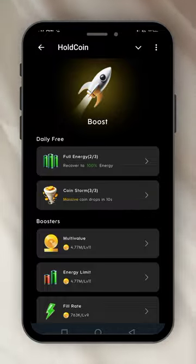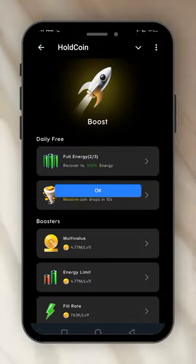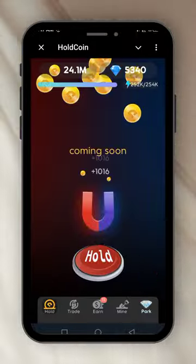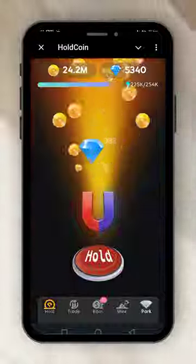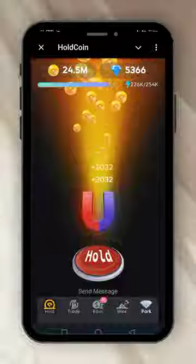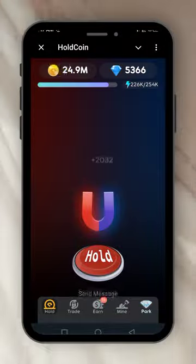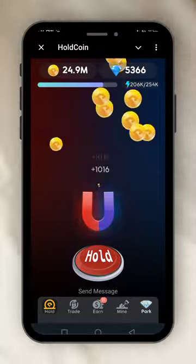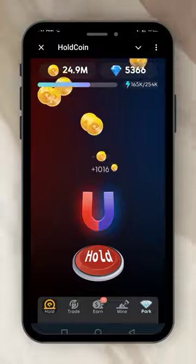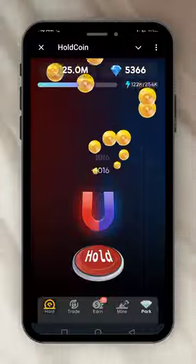I'll also claim one coin storm, then we'll go back and play the game again. Let's hold it — see, the energy is full again at 254, and the coin storm has increased too. This is just how to play; it's very easy and simple. You hold it, it comes, you hold, it fills up, and it depletes. That's just all there is to playing Hold Coin.